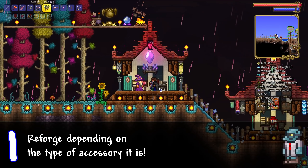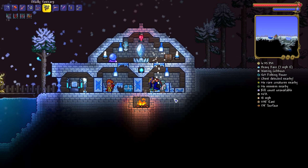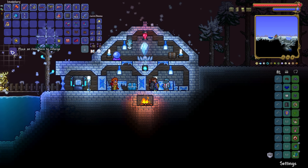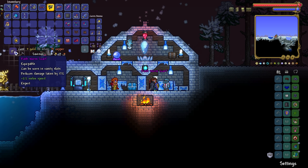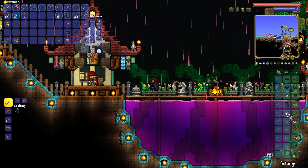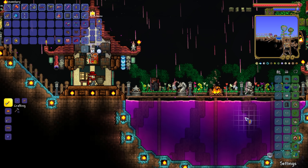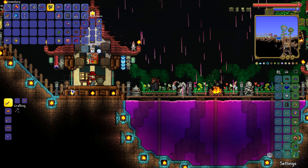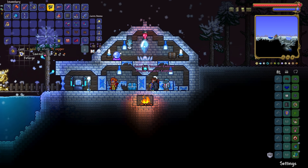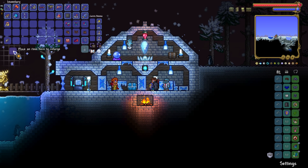Number one: buff your accessories depending on what they buff. Add warding to accessories that defend you or already have defense on them, and add menacing to accessories that boost your damage. This way you can maximize the strengths of your accessories. For example, the Ankh Shield provides 4 defense already — you can buff that up to 8 with warding. Buffing any one of the emblem accessories with menacing gives a whopping 19% increased class damage.